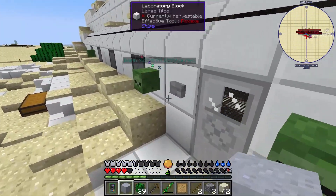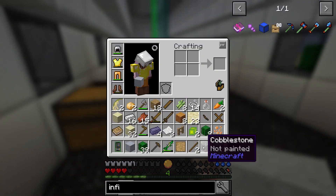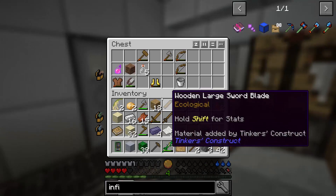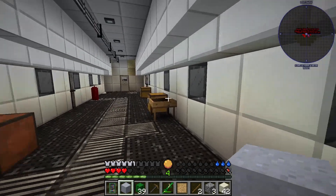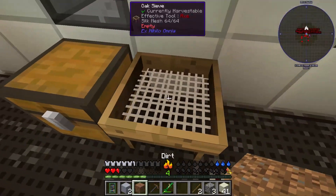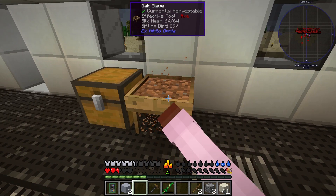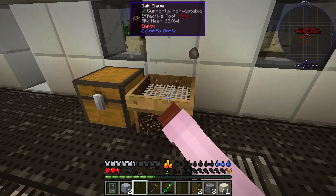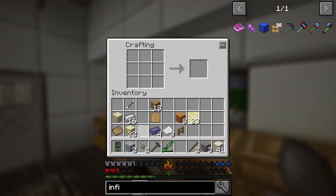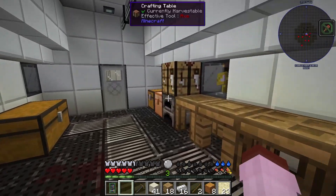We are very low on cobble — we only have three. What I found out you can do is take dirt, put it in here and sift it, and it gives you small stones. When you have eight small stones you fill it up and it'll give you a piece of cobble.